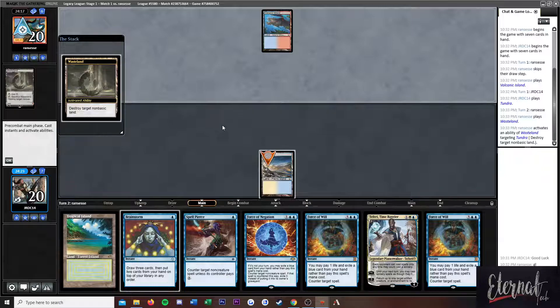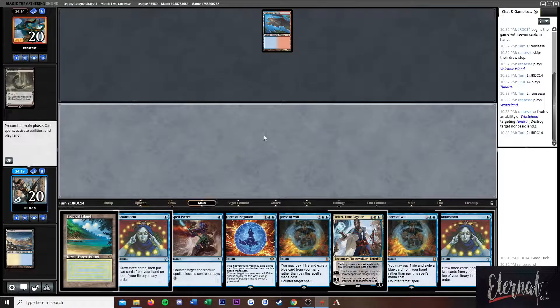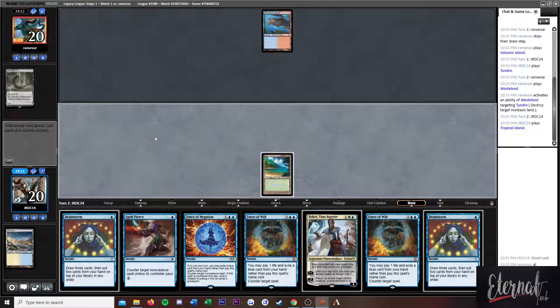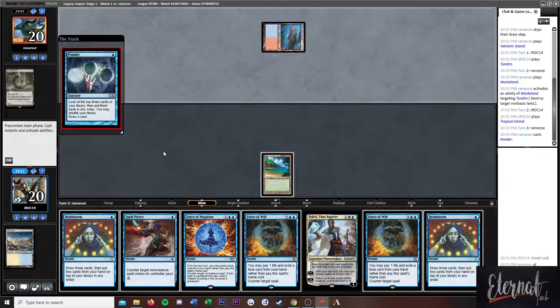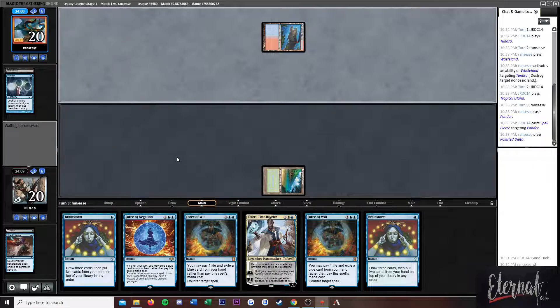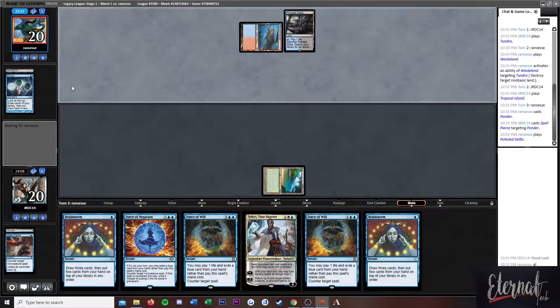We could have brainstormed. Now we're going to have to brainstorm if they Wasteland us again. That's super annoying — we're literally a deck that plays so many basics. I'm going to Spell Pierce this. Well, that messes up my plan. I was hoping they were going to miss a land drop and we could Spell Pierce them off their Ponder.